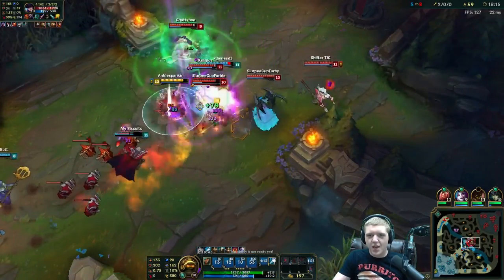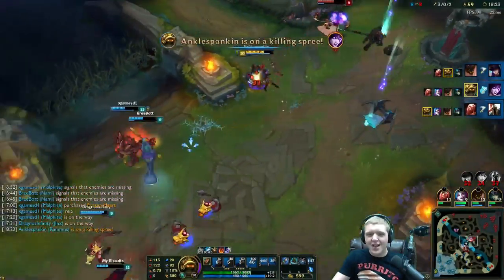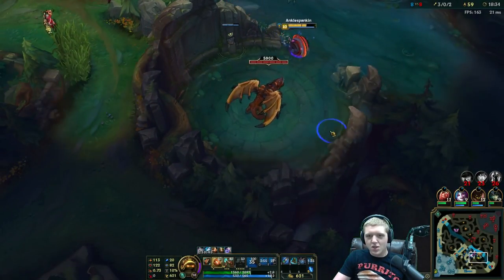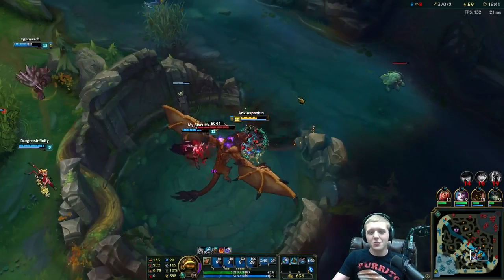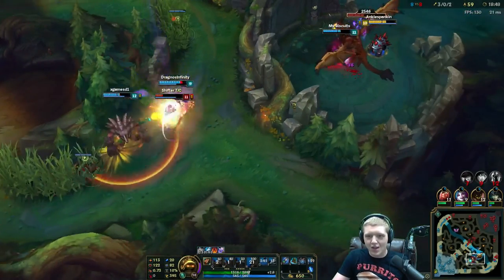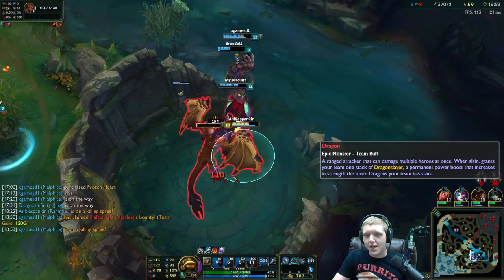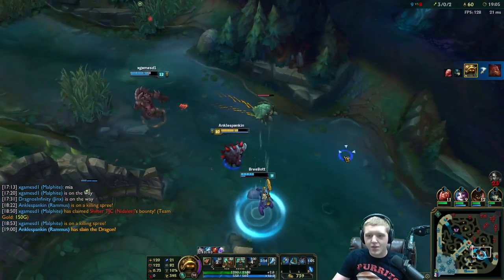Boom — that's the big taunt, the big unstoppable force, the huge initiation coming at you — boom! That was a great fight for us. The Jinx zap comes in on me — is she going to try and jump over this wall? No, she's not. Let's get this dragon! That was a big fight. I am so happy with that. They should try and kill the Nidalee — oh cool, that works. We got the dragon — three and two now, that'll be good.